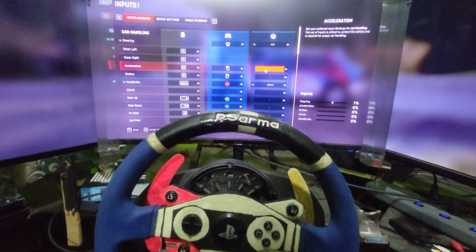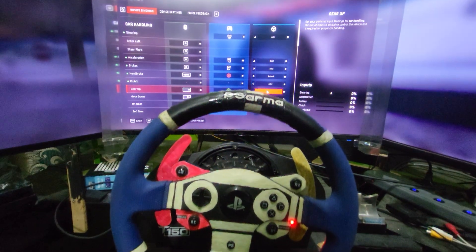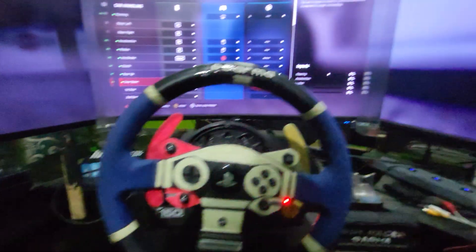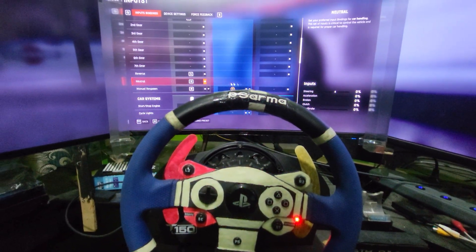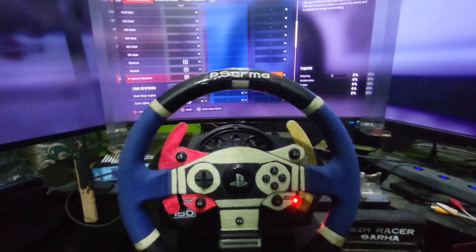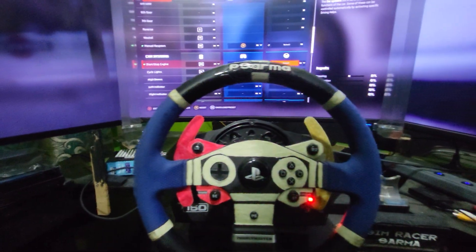Now configure the other axes like acceleration, brakes, and clutch, then gear up and gear down. If you're comfortable, you can also use the paddle shifters for gear up and gear down. There's no neutral option it seems. For start engine, click the button and assign it — that's it.